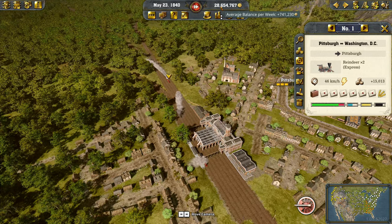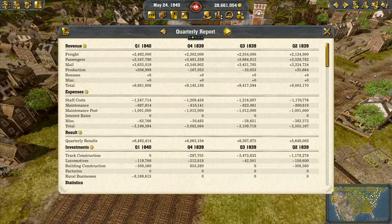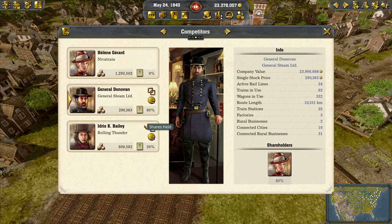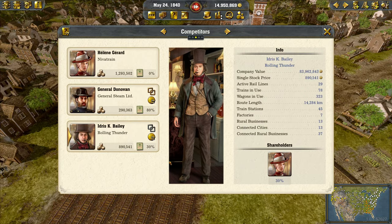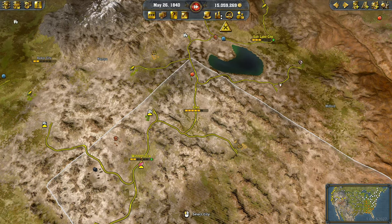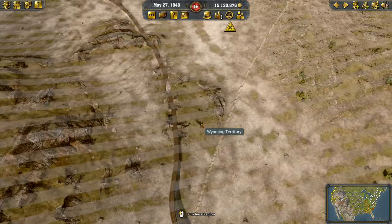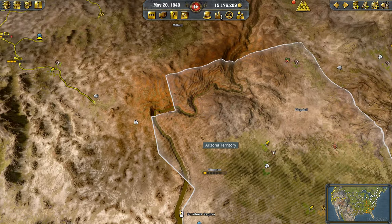With all the innovations we're at 740,000 per week right now. I'd like to use this money to continue purchasing shares of the General — let's make another 20, bringing us to 80%. Also for Idris, who's still continuing to grow and is actually my bigger opponent — let's go with 10 more shares, so 30% now. Idris is really expanding fast, going towards the Midwest, currently at Rocky Springs.